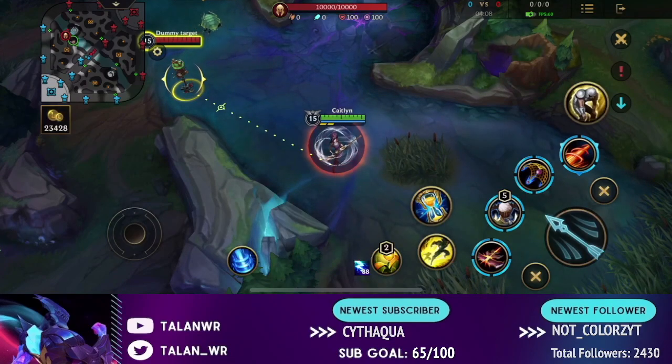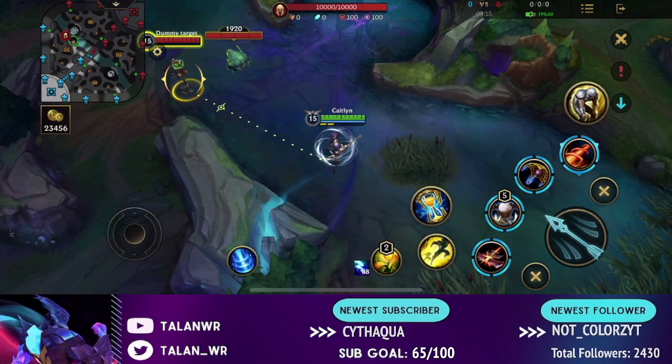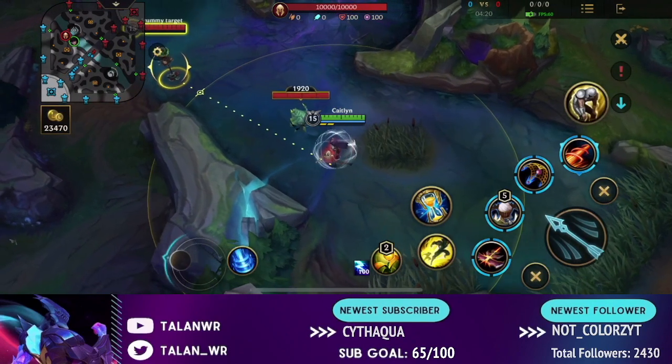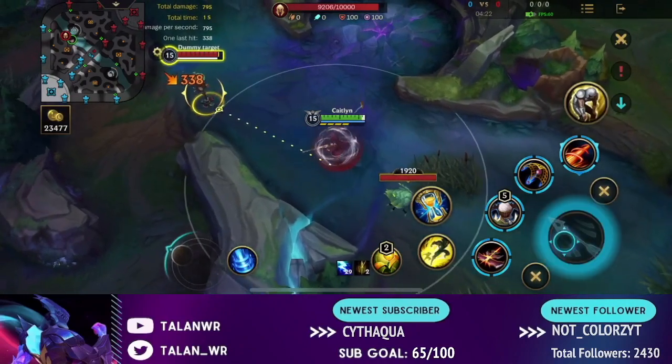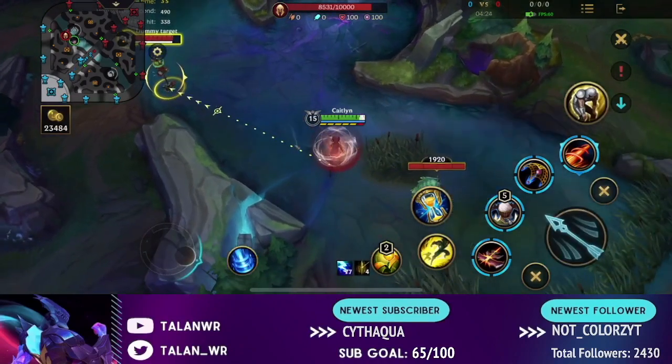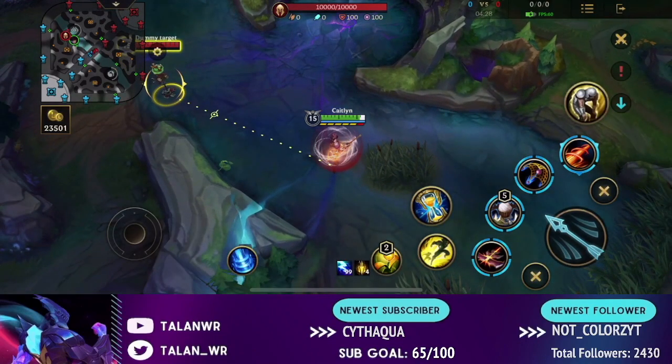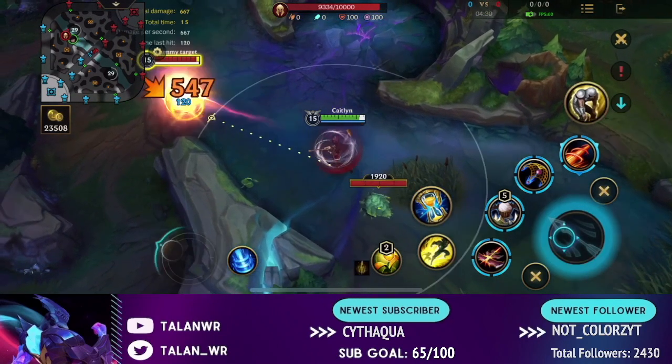Hey, what's up guys, it's Talon. Today I'm just going to be showing you guys a spacing trick and explain what spacing is and how to improve your spacing. Spacing is most useful on ADCs but can really be useful on any champion. Basically what it is is just autoing the enemy champion at your maximum range and immediately walking back so that they can't auto you back. This is used to sneak in extra autos in lane.